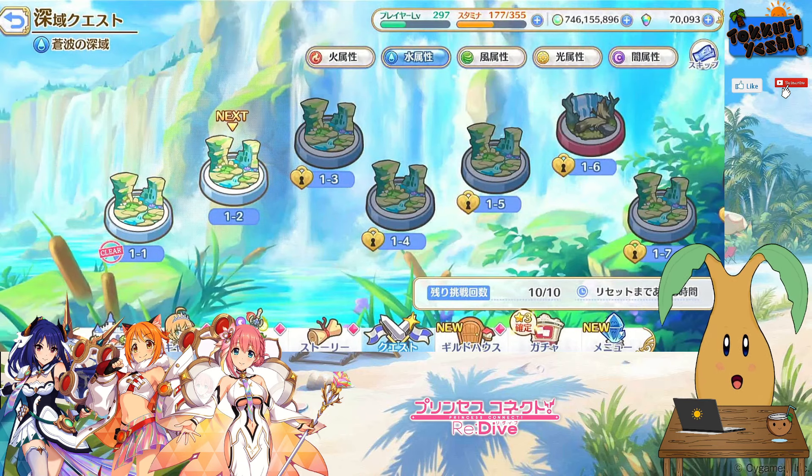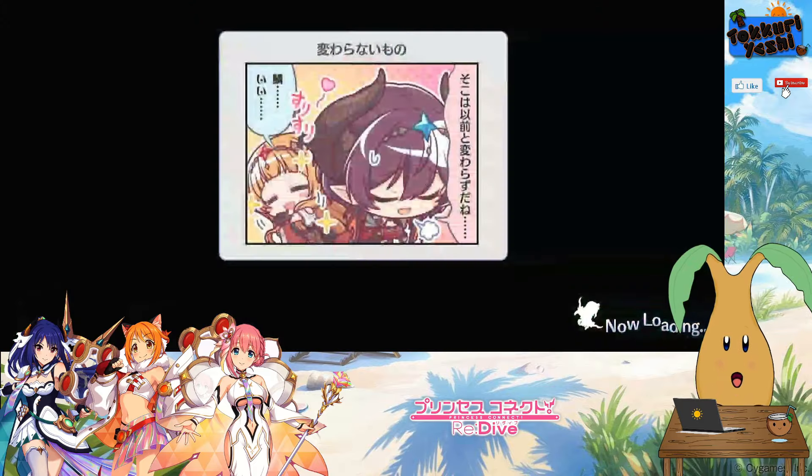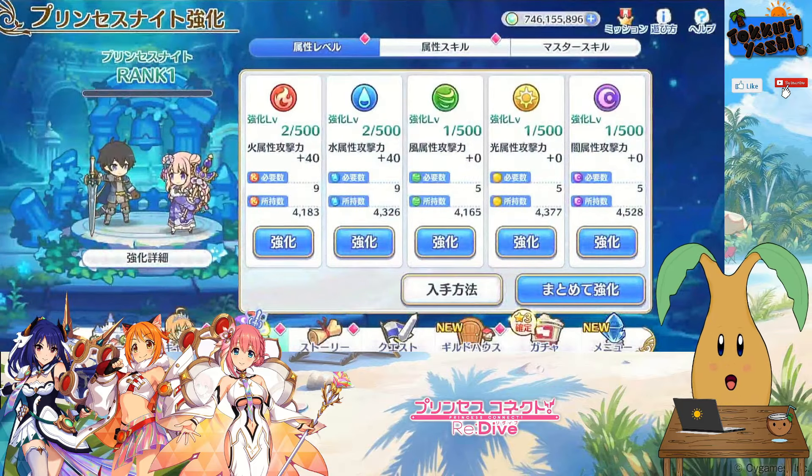So what do these astral spheres and astral shards do? For that we need to look at the Princess Knight Enhancement. There are three tabs at the top.